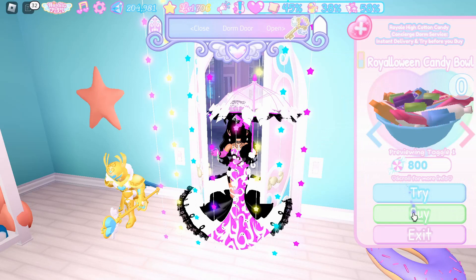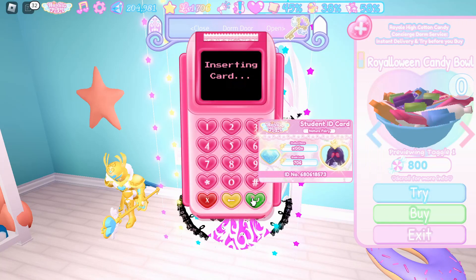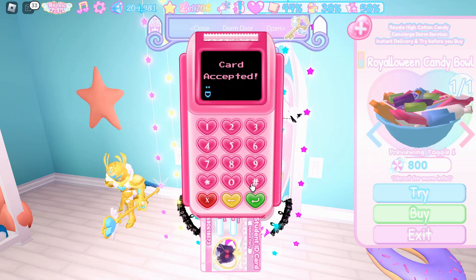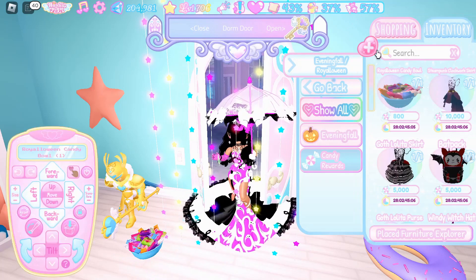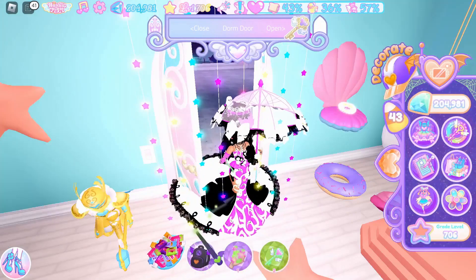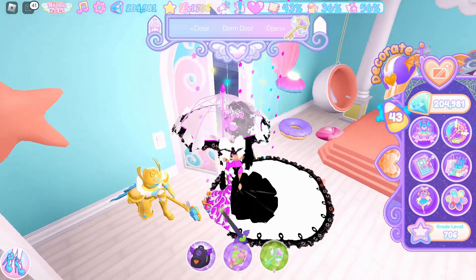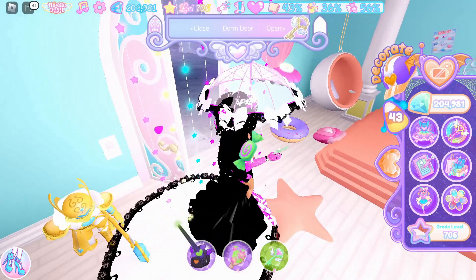This costs 800 candies. If you go and buy one of these, it is a one-time purchase and you'll be able to get so many candies from it that it's definitely worth making this purchase. Go and place this bowl down somewhere, then exit decorate mode. Every hour, you will then be able to go and collect candies from it as well.